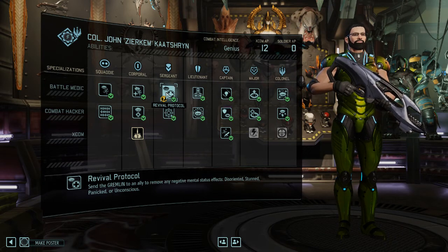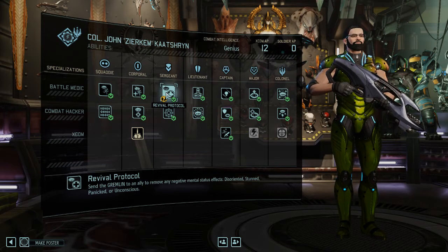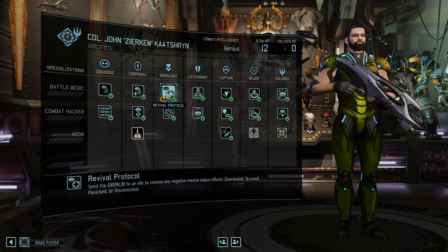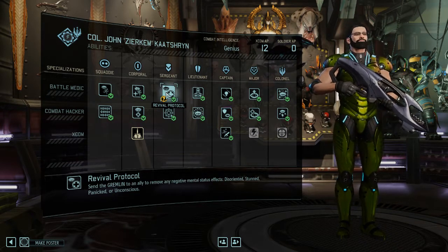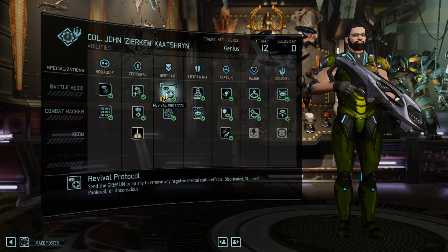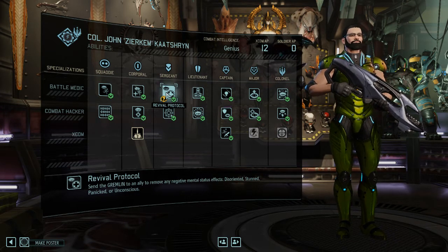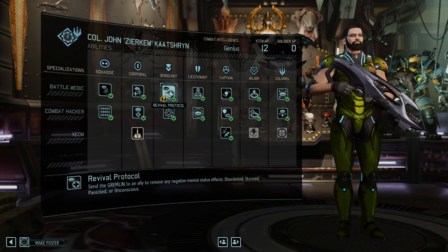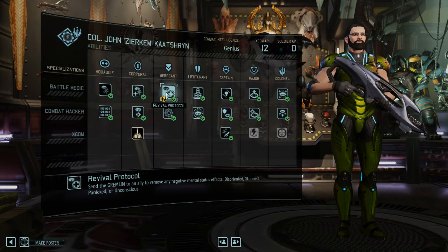Certain items are no longer useful once you have Revival Protocol. Stun is another great example: you can take units that would be out of the mission and regain their consciousness so they can act again. For advanced players, removing disorientation is also very handy, because when an enemy flashbangs or disorients you, you cannot use your special abilities — and this is the only way to remove it. You want maximum control of your units, whether that's throwing a grenade, launching a rocket, or using a PSY ability. That's why Revival Protocol is a must-have.